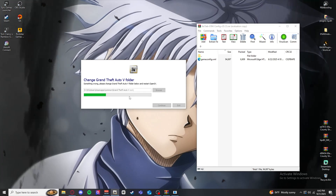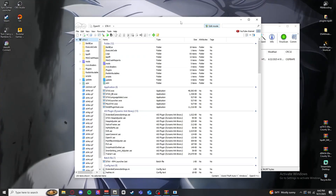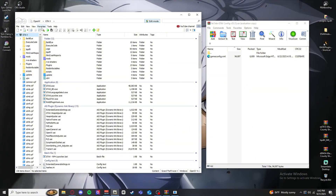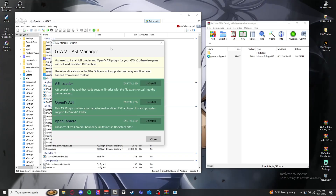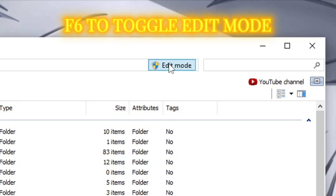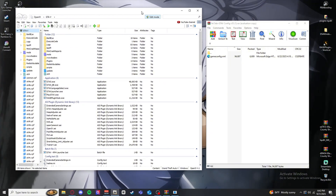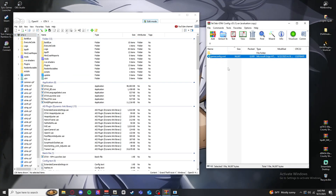Once you're in OpenIV, if this is your first time, click the ASI Manager at the top and make sure all of the components are installed — just click Install, Install, Install, it takes about two seconds. Then up at the top, make sure you toggle Edit Mode by pressing F6. Those are the two main things you need set up right away. Now we're going to go update our game config.